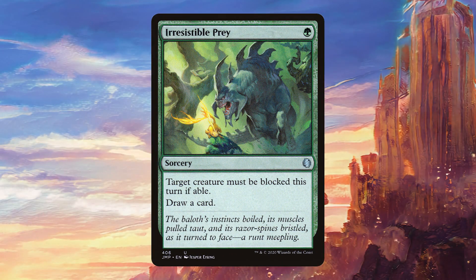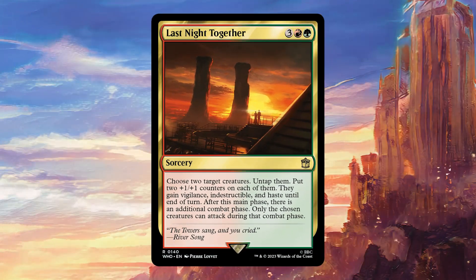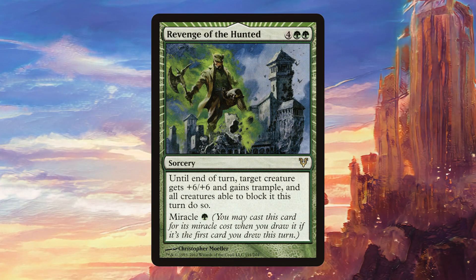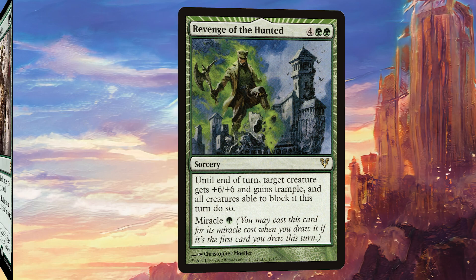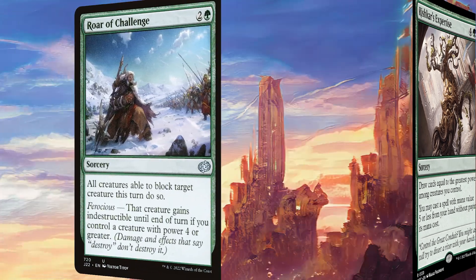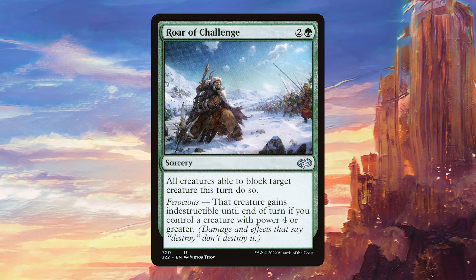Moving on to instants and sorceries, we have Irresistible Prey, which is a nice cantrip that's very cheap and does what our commander wants. Last Knight Together is a little expensive but basically gives us an extra combat step and indestructible to two of our creatures, which means we can just go ham. Revenge of the Hunter is another really strong one that forces our commander to be blocked by everything and gives it trample, and if we get lucky we can actually miracle it. Frisco's Expertise is going to draw us a ton of cards and then let us play something for free. Roar of Challenge is one of the best cards in the deck — it forces our commander to be blocked by everything and gives it indestructible.